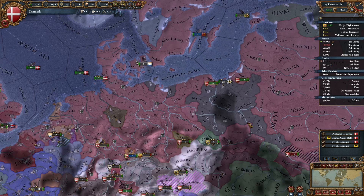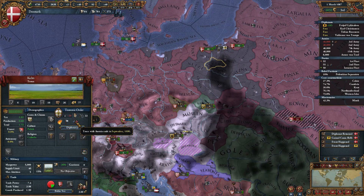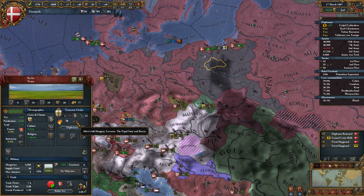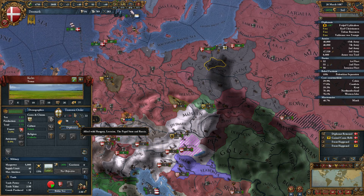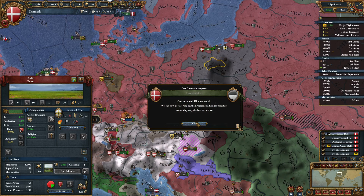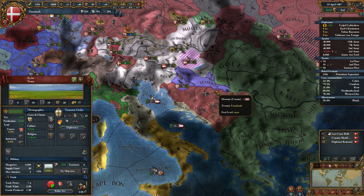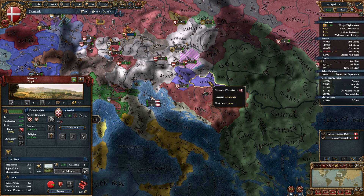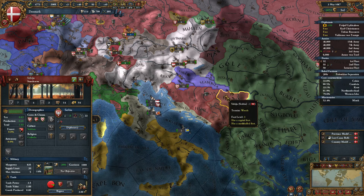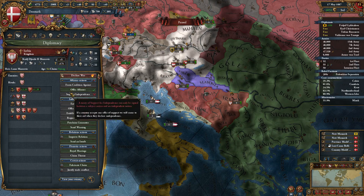Alright, so what else are we doing? If we declare war on him — Hungary, Lorraine, Russia. Yeah, so we don't want to fight Russia yet. Allied with Hungary — probably touching them down there, aren't we? No. Slavonia allied with Bavaria and Austria. No. Serbia. Poland and Genoa. Might be worth it.